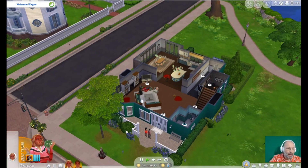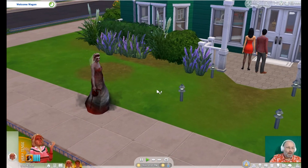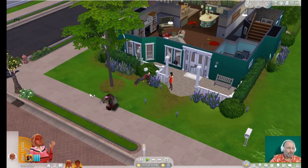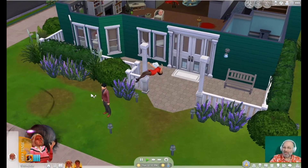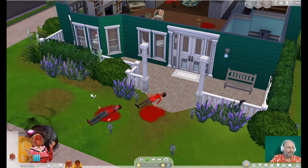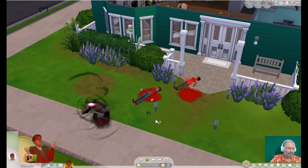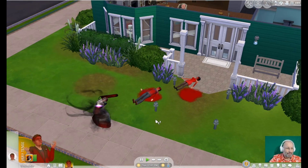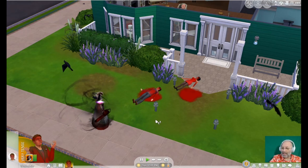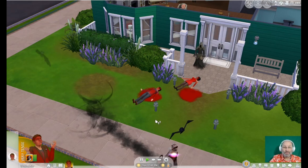Well anyway, that is how the Haunted Mirror mod works. She got Mortimer and Bella as well. So we get the idea — that was the Haunted Mirror mod, and if everything works okay with this OBS software we'll have a look at the Life's Tragedies mod next.